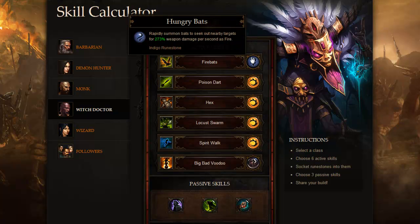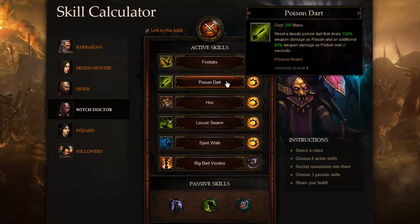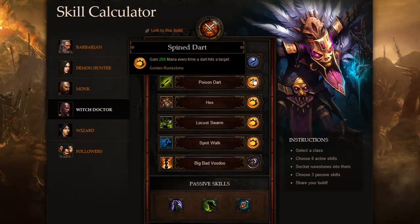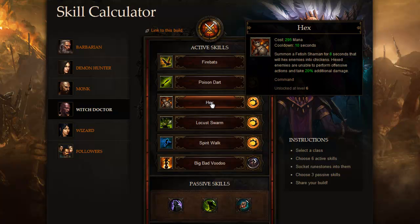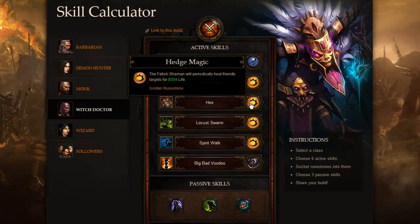I picked up Fire Bats, hoping they work like homing missiles so I can move and cast them all the time. I also picked up Poison Dart, which is supposed to replenish my mana — they use mana as a resource, so in a group you never want to run out. I picked up Hex, which turns enemies into chickens, and with the golden rune stone it will actually heal friendly targets for 8,304 life. This is at a level 4 skill rune, though it may have changed.